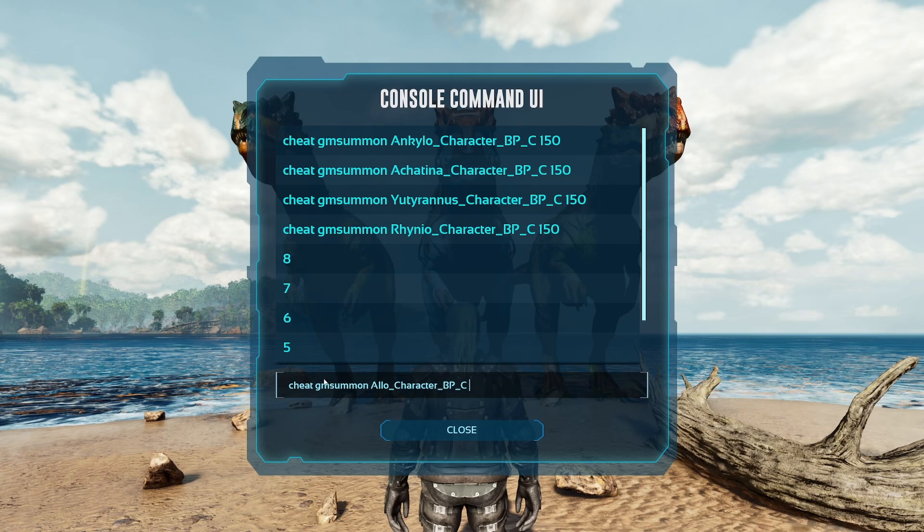For the sake of the video, I'm going to type 150, which will spawn us in a 225, which is the max level you could get if you tamed it legitimately. So if you're trying to pull a sneaky one on your own private server and not have your friends notice, don't go higher than 150.